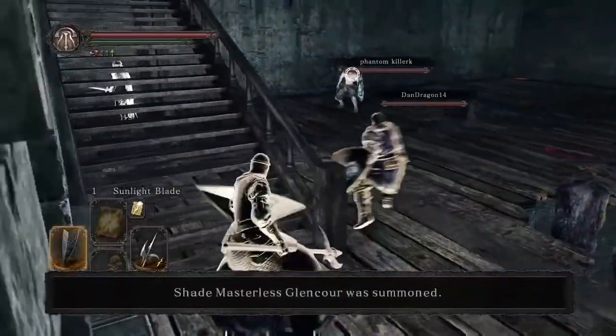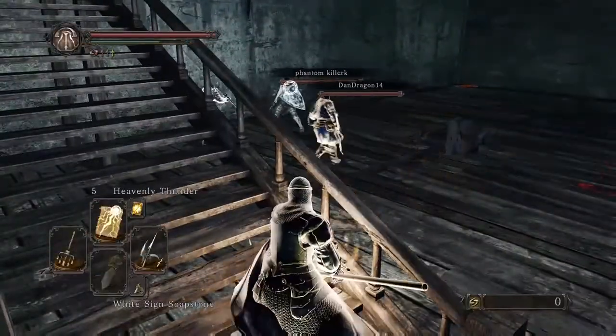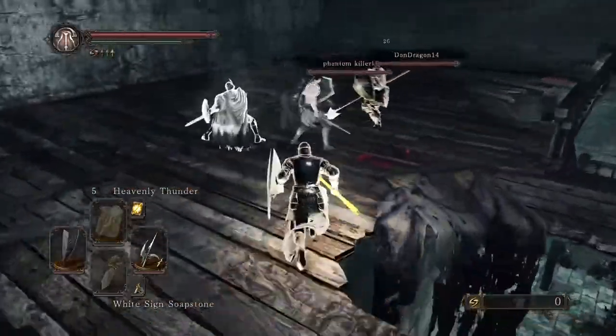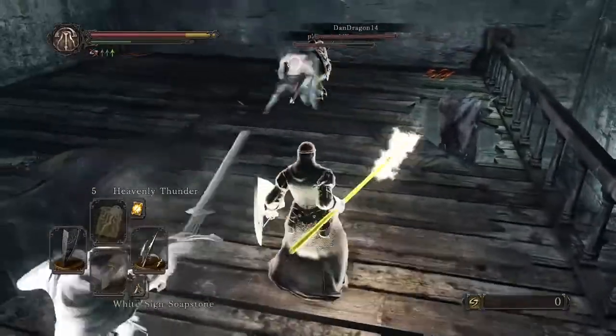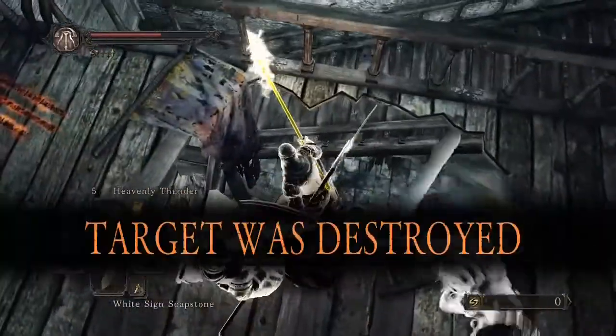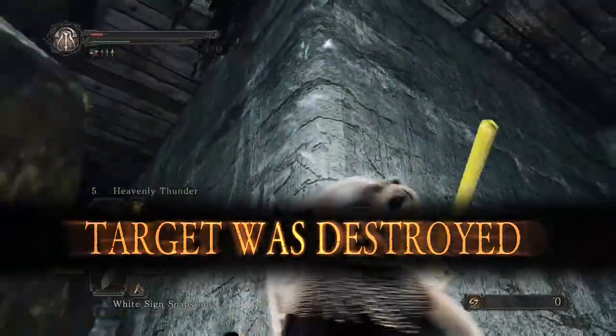We've got a two-on-two here in the tower. He's actually got an NPC in with him and I've got another gargoyle guy on my side. We catch him up right here, he gets damaged pretty good, takes a drop and dies. And this fight is over.